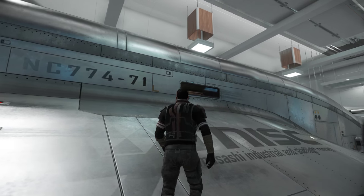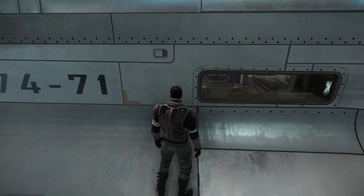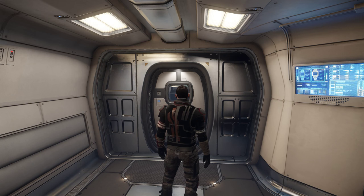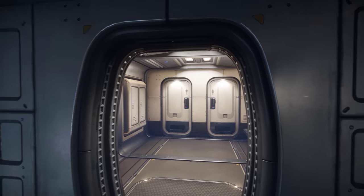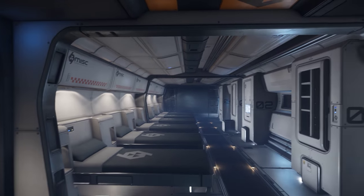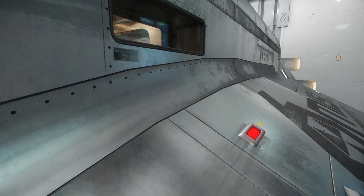Moving along further, on this side of the Starfarer we can see another window, and I believe that's where the crew quarters are. Here's a quick peek at what it looks like inside. As we move through the door to the crew quarters, you'll see there are male and female toilets, and as we move around there are six beds here for the crew members.